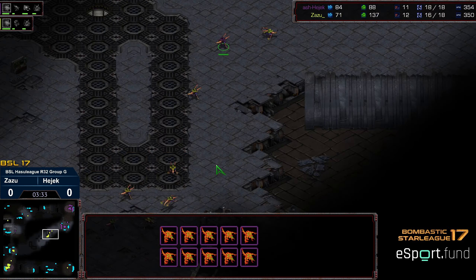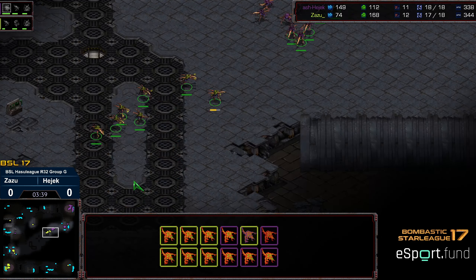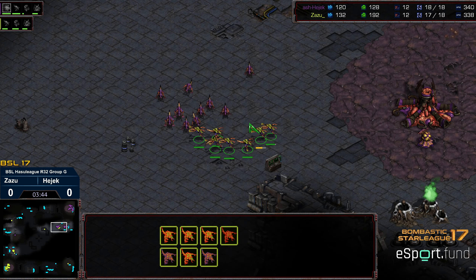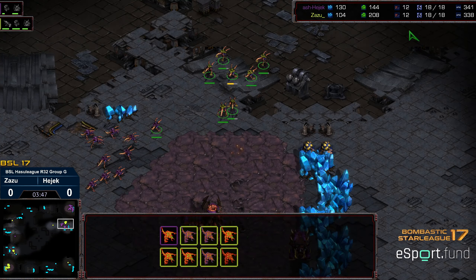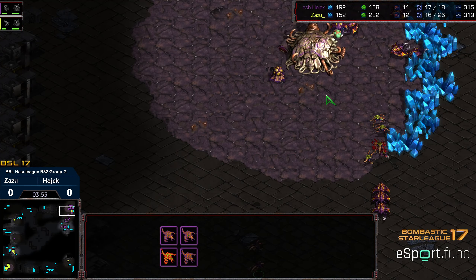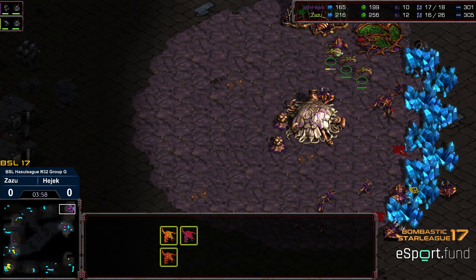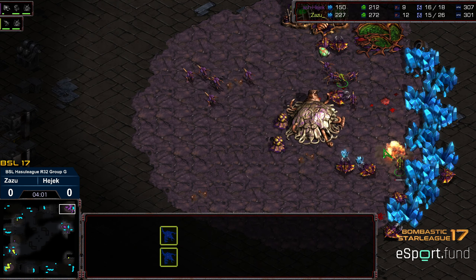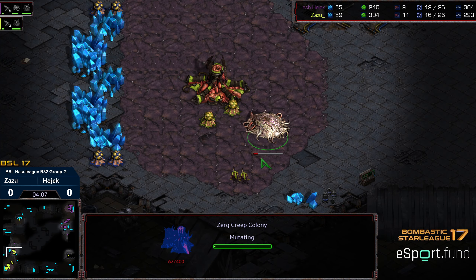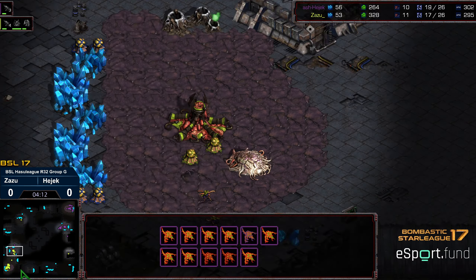Hedgic has a larger supply. Zazu has snuck out an additional drone, but Hedgic is moving out. This is the few moments where Zazu has that speed advantage — looking to engage, he's actually able to slip by and has now breached the main. A few zerglings encountered, and one drone getting taken out, putting Hedgic down two drones after that additional kill. Zazu getting three drone kills overall. Where I thought that latent zergling speed was not going to be worthwhile, it looks like it is going to be the game-winning decision.